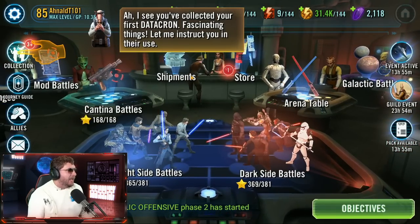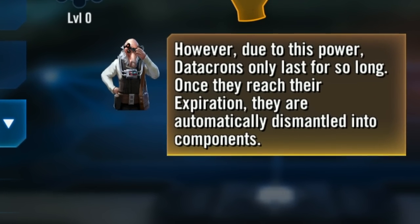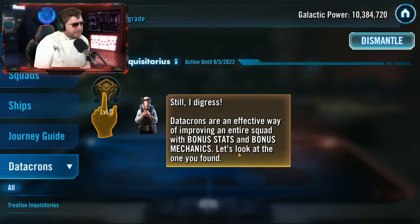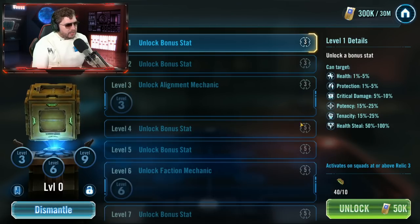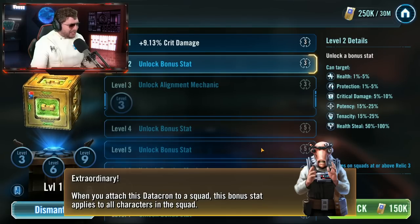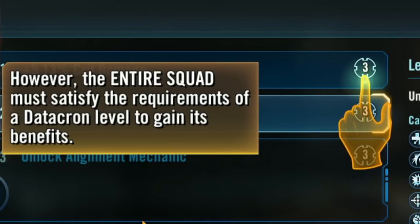Let's see what our first roll is going to look like. The tutorial says: datacrons are powerful objects that you assign to your squads in Grand Arena and Territory Wars. You can see your collection in the datacrons tab of your inventory. However, due to their power, datacrons only last for so long — once they reach their expiration they are automatically dismantled. Datacrons are an effective way of improving an entire squad with bonus stats and bonus mechanics. Let's look at the one you found. It's unactivated — upgrading datacrons to higher levels requires specific resources. Let's unlock the first level. We got 9% critical damage.